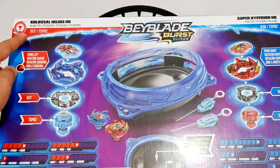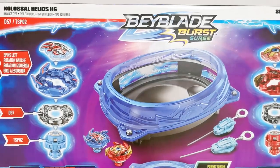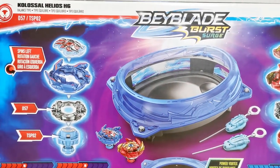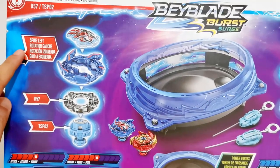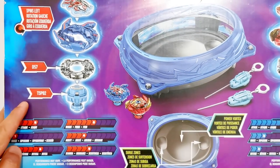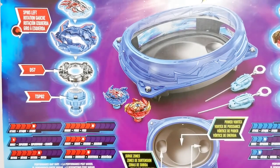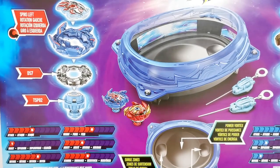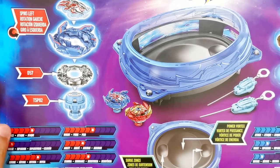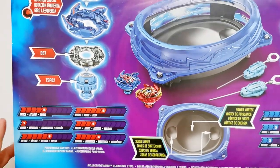Colossal Helios H6 — this one is a balance type. This one is the equivalent of King Helios in the Takara Tomy line. It's a left spin. The disc is D57 and the driver is TSP02. The naming convention of the Hasbro Beyblades is really hard to remember.